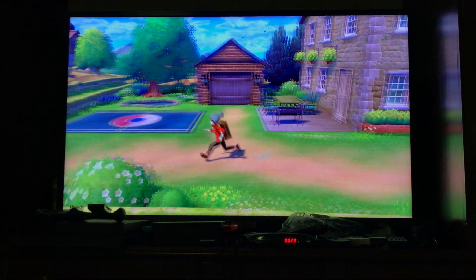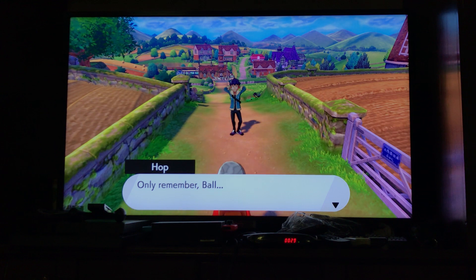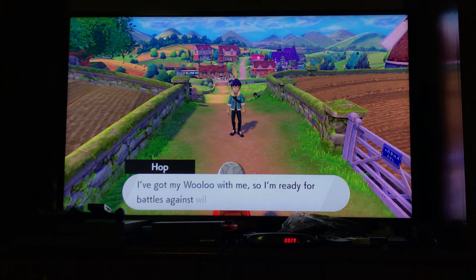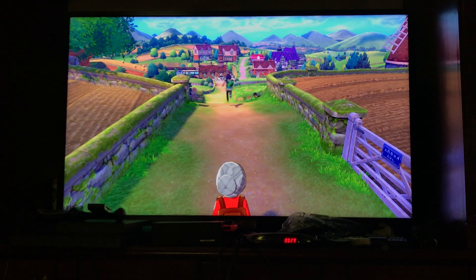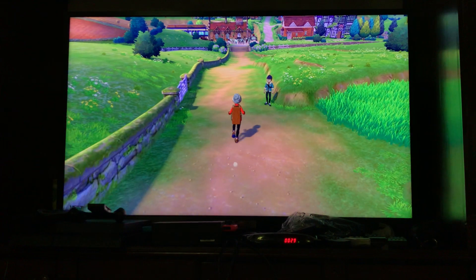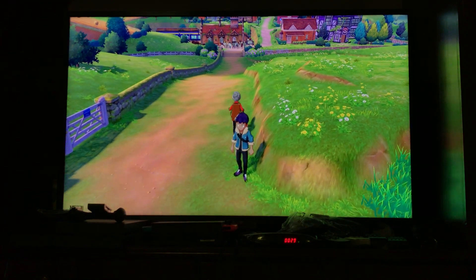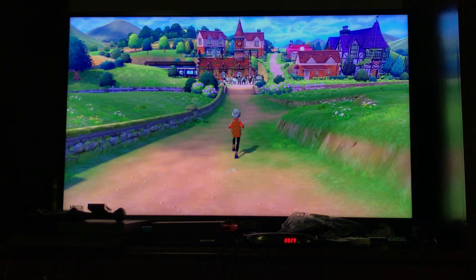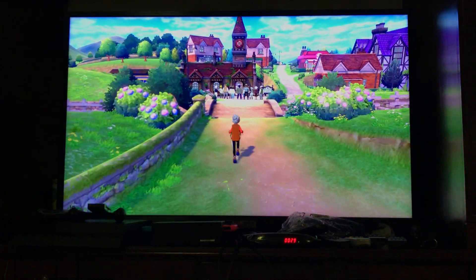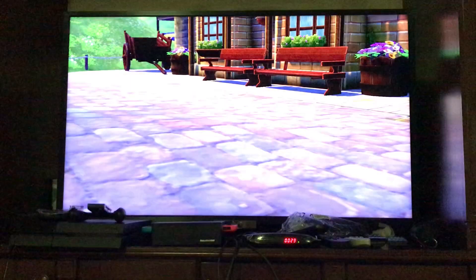Pokemon could come out of the grass out of nowhere, so we'll steer clear of the grass because we can't get Pokemon yet, nor do we have any. This is Wedgehurst Station — this is where you go to the Isle of Armor and Crown Tundra and all of that. Whoa, Leon! The Charizard pose. Leon is the unbeatable champion.